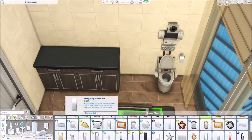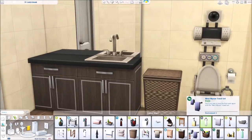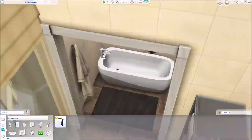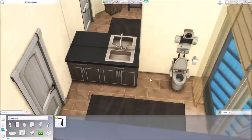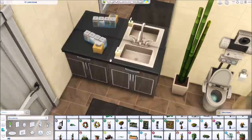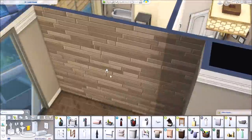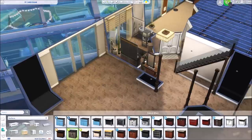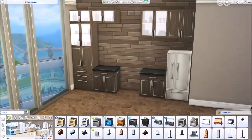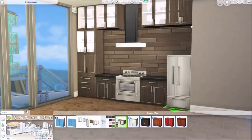Over here I just put a sink and picked out some tall modern mirrors — I felt those suited them nicely. I put a few decorations on the counters: just a plant and some soap. I was really trying to keep this pretty clean. I was so happy to finally use that wall towel that came with the fitness stuff — I never use it. It doesn't quite work in all builds and I always forget about it. I think it's in miscellaneous decor, which is a strange location.